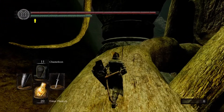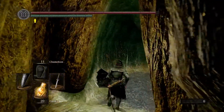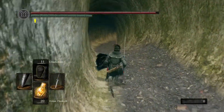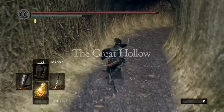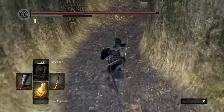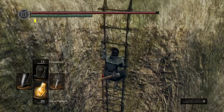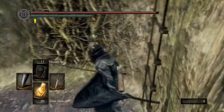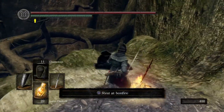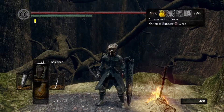Just going to take that blooming moss clump to get rid of the poison and head on into the Great Hollow. Before we start the farming, the farming takes about a minute at most each time you do it, so make sure you rest at the bonfire here. It's really easy — you can do it within a minute, and if it doesn't work just homeward bone out and then do it again.